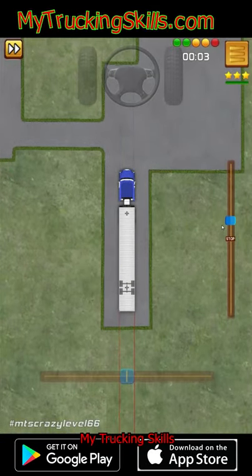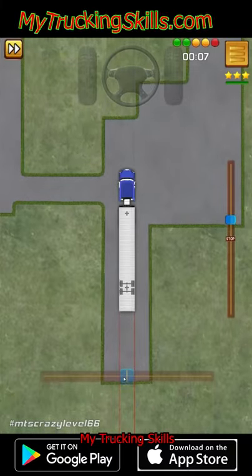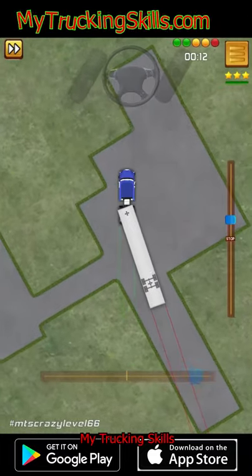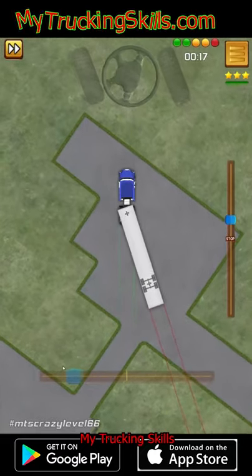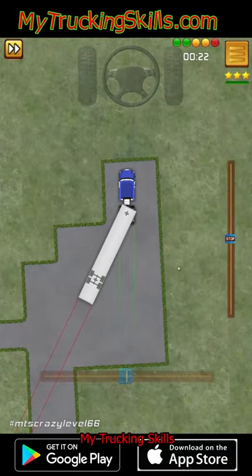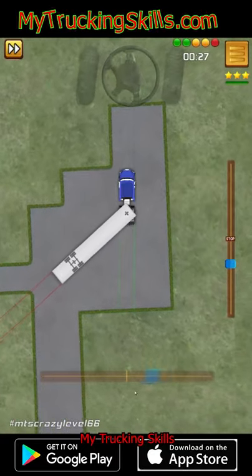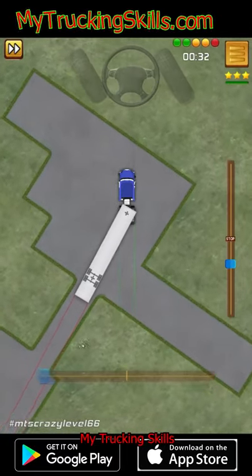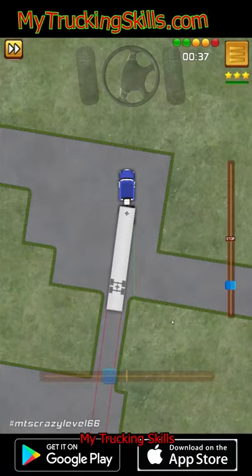This is Crazy Level 66, as you can see from the hashtag down here. If you are going to do this level, put that hashtag in. Now this is actually one of the tougher ones I have created. There is a total of — I should have counted this — but I believe there's seven, eight, maybe nine backs. This is the only time I'm going to do this recording, so I may hit stuff, but I'm going to try not to. There's going to be some pull forwards and I'm going to try to do this in the fastest time.